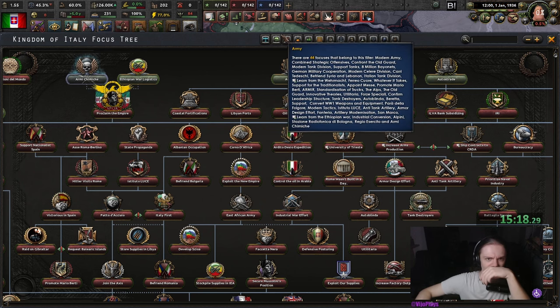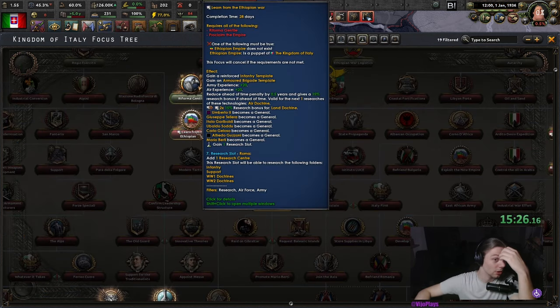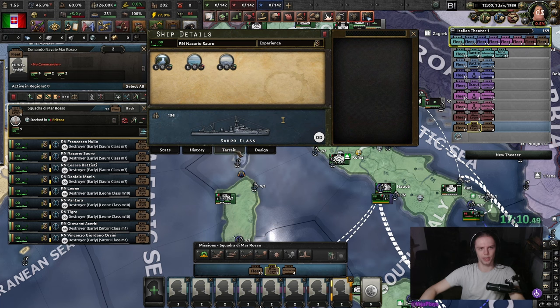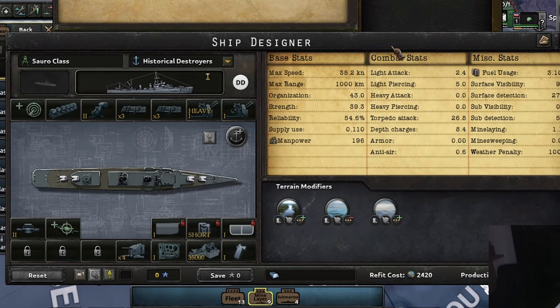Let's first take a look. Do we have research slots? Yes! 'Learn from the Ethiopian War — gain one research slot.' I'm not sure if they've changed anything about Navy. Like, they have changed something about Navy at least, but not about Navy combat.